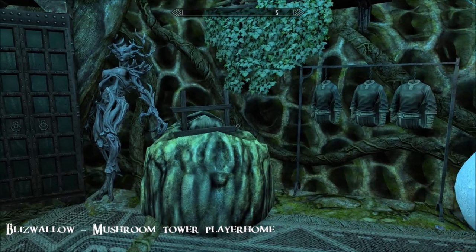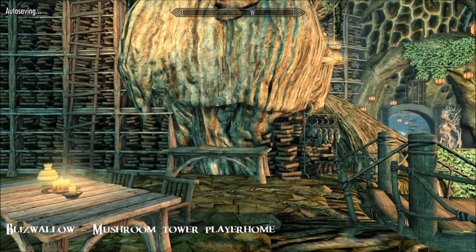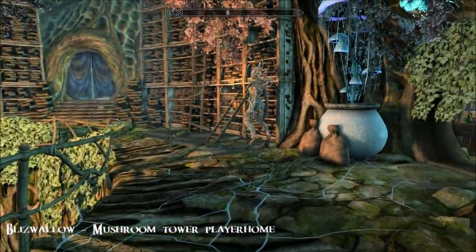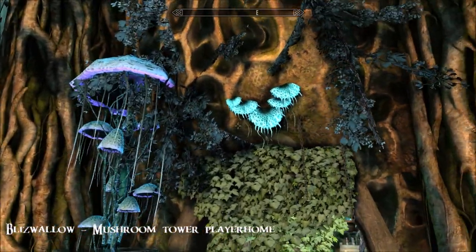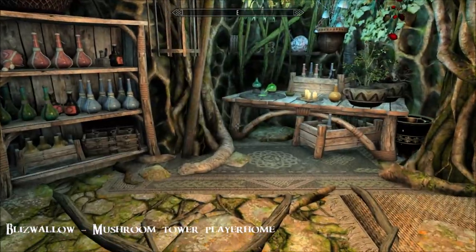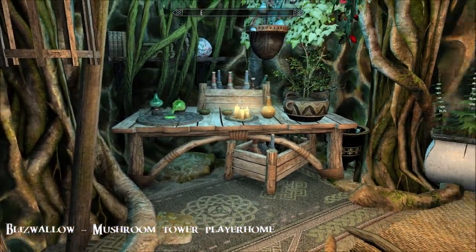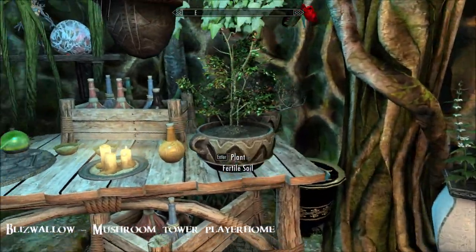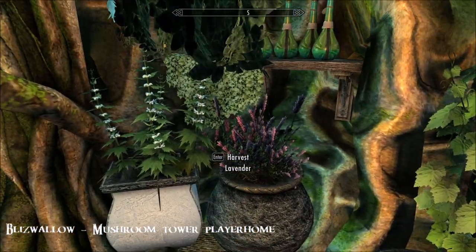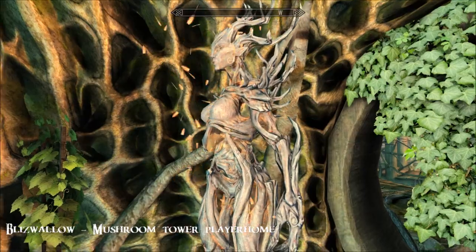What do you think? This is lovely isn't it - the colour is really nice. I have just downloaded Imaginator; I haven't actually configured it yet, I'm just going to start to play with it this afternoon. Oh, this is so pretty - I am loving all this foliage and greenery. Here's your alchemy lab - I love going through the curtain of ivy. There are bags of ingredients, storage, and potion storage.